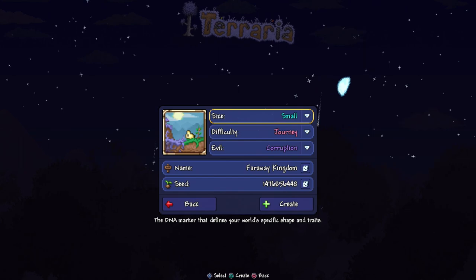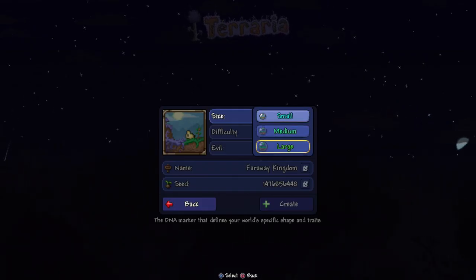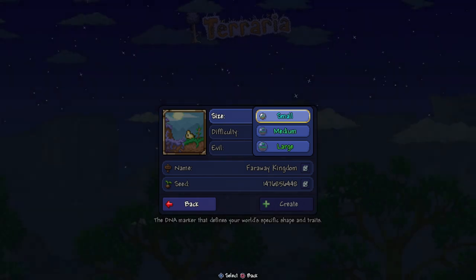Now let's show you how to create the world. We are in the world creation screen, and the size of the world has to be small — not medium, not large. Those are different worlds. It's a small world after all.